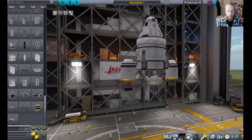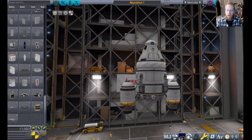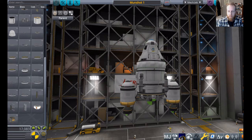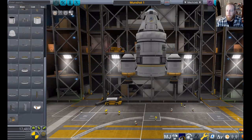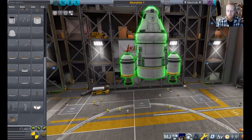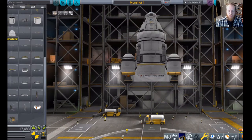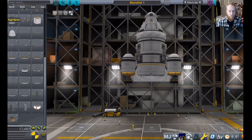So that's our lander — we've got communications, thermal, and we're pretty well sorted on the lander front. What we're going to do now is add a decoupler — that's a thing that will break this off from the rest of the ship — and underneath this we're going to build the second stage of the rocket. These things sticking off the side are going to make this a little bit tricky to maneuver, but so it goes. Let's get a rocket underneath this.